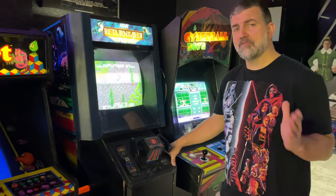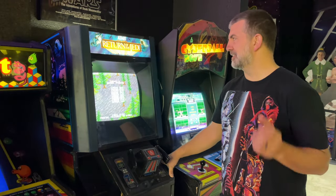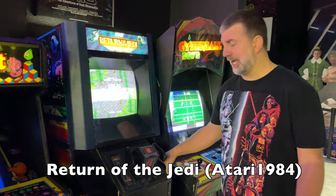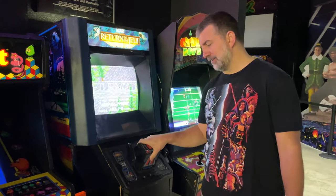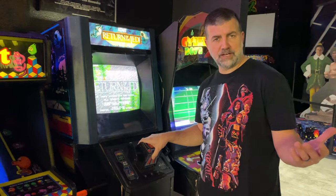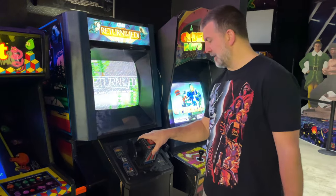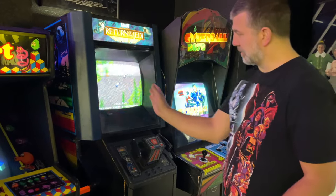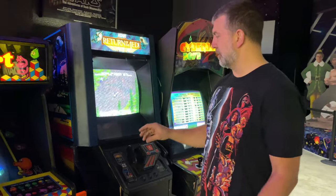Now we're on to one of my favorites, but not necessarily critically loved. This is Atari's 1984 classic, Return of the Jedi. This is a rare game — it did use the Star Wars flight yoke that the Atari Vector Star Wars used, and Empire Strikes Back too. But it works a little differently because this has a raster monitor. That was a vector monitor in those games, and this raster monitor is at standard resolution.